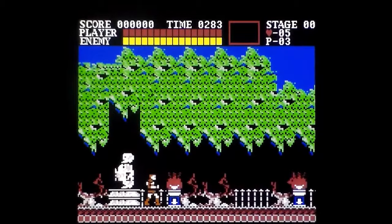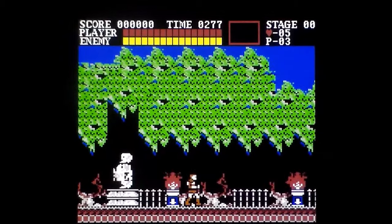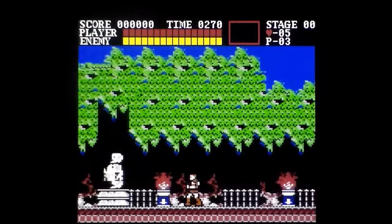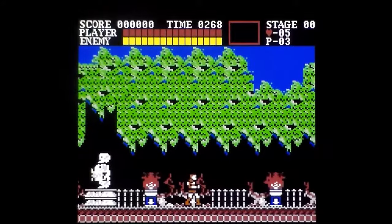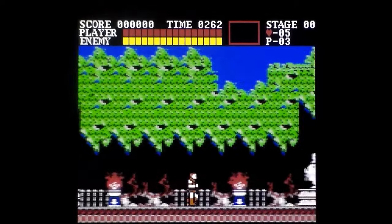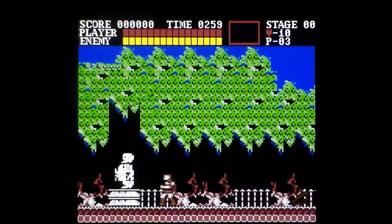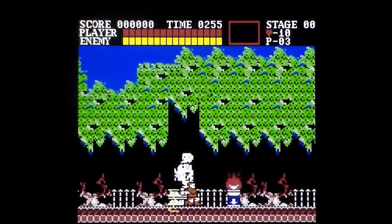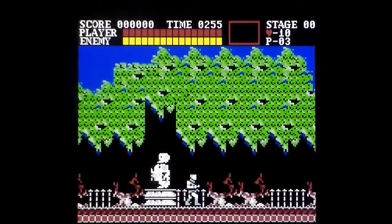Score top left. To the right of that, time. Underneath that, my health. Underneath that, my enemy's health. To the right of that, will be my secondary weapon. Then to the right of that, stage, hearts, and three lives. I was going to say it doesn't look terrible, but it does. If it's going to be on the smallest loop ever, then it's going to be terrible.